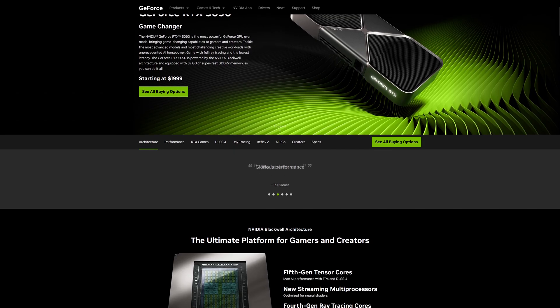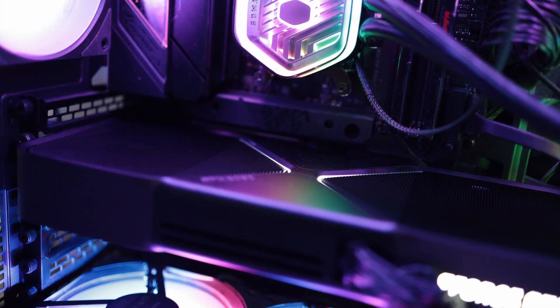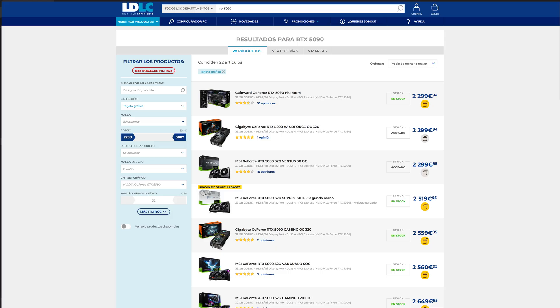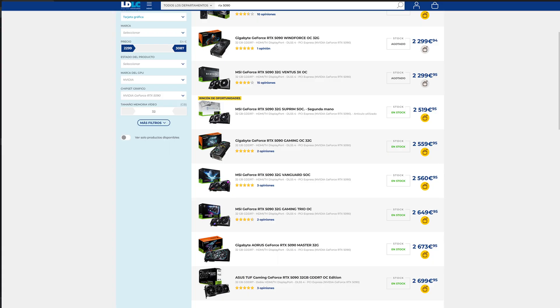Right now, the 5090 is the most powerful gaming GPU that you can buy. The 5090 Founders Edition is the cheapest 5090 model that you can find. In some countries, you may be able to find other models at the same price, but shops tend to ask a bit more than the recommended price.